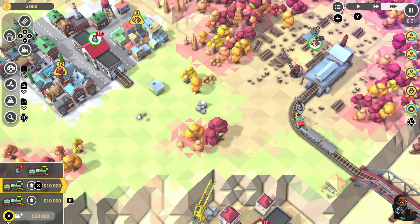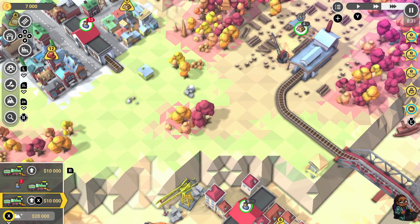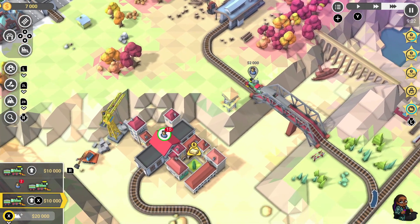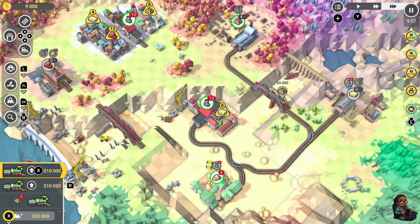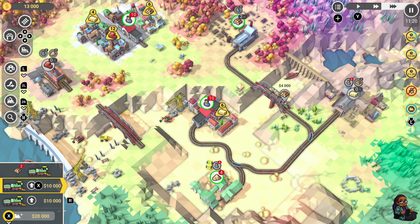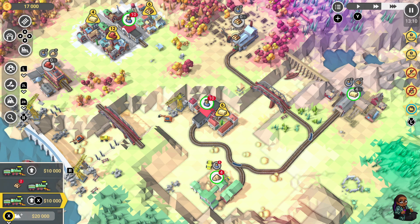Train Valley 2 Community Edition successfully combines strategy, micromanagement, and puzzle solving in a visually charming package. With an abundance of new content from DLCs and a thriving community contribution of levels, the game offers a diverse and engaging experience. While some aspects like the tutorial and controls may pose minor challenges, the overall appeal complemented by its relaxing atmosphere makes it a delightful addition to any puzzle or strategy game collection. Whether you're a railroad enthusiast or a casual gamer, Train Valley 2 invites players to embark on a charming expedition through the evolution of railroads. Train Valley 2 Community Edition is out now on the Nintendo eShop priced at £22.49. Happy New Year, thank you all for watching and I'll see you next time.